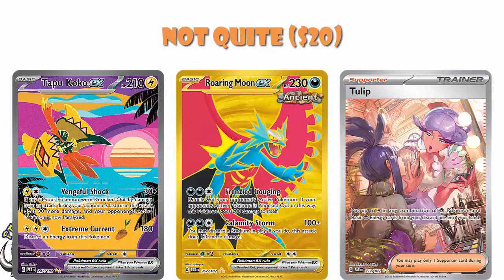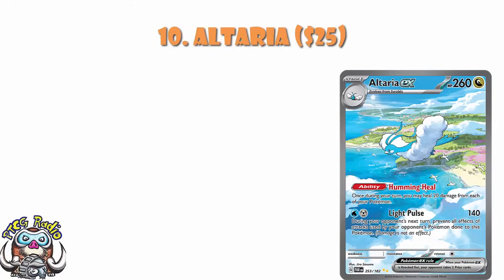So if that's a quartet that didn't make it, what did? Well, in at number 10, we've got the Special Illustration Rare of Altaria EX. This is just a beautiful card. I love that we've now got proper clear list scans. Giro Susumo knocking it out of the park with this absolutely beautiful card.